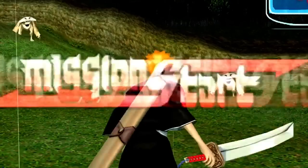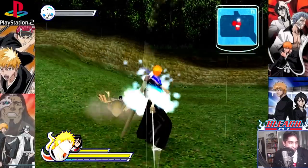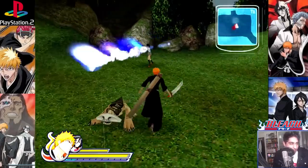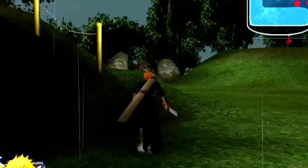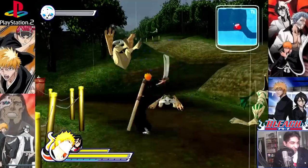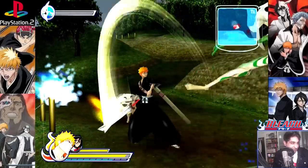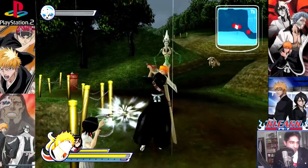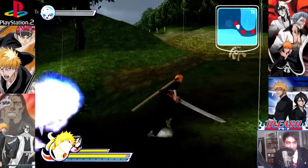On the second mission, it's exactly the same enemies — nothing much has changed. These really low level, low tier hollows — I can't actually remember if these hollows featured within the actual anime or manga. Really, really lazy, repetitive gameplay. I've not seen any other type of hollow, just these two: one that flies and one that's on the ground. What can you do? You can't complain — the game's from 2005. We've got mobile games that look much better than this now.